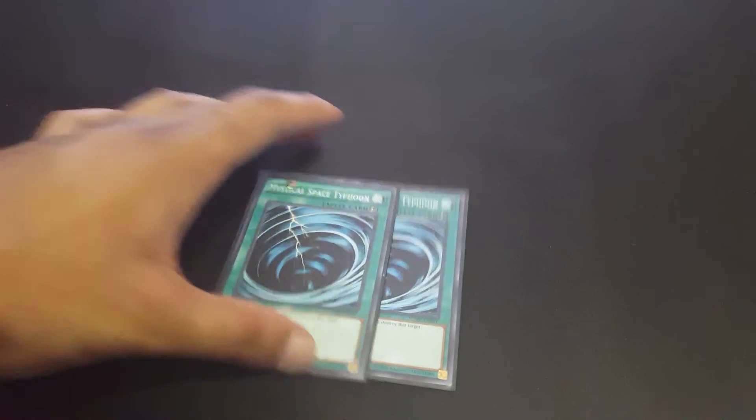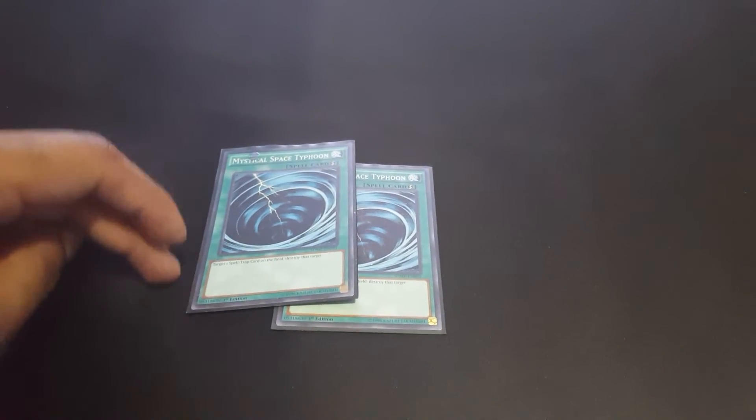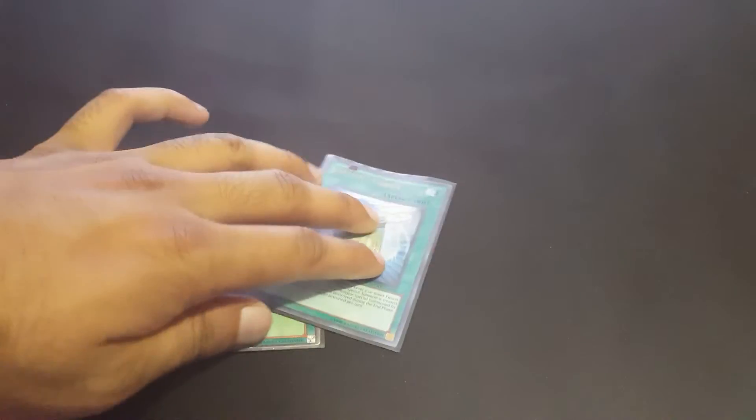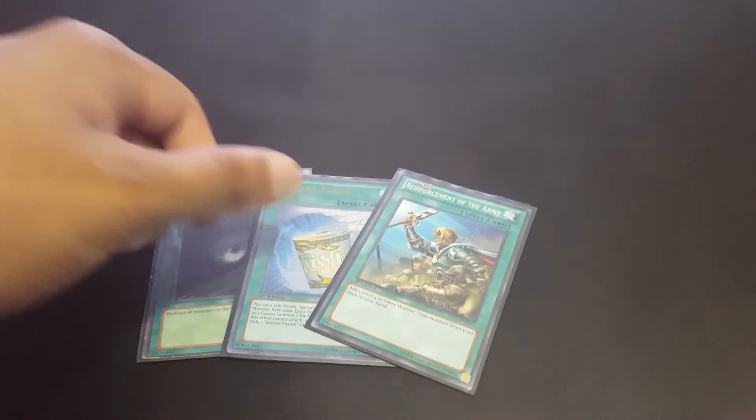Pretty troll card. Then we play two MSTs to get rid of opponent's back row — thinking about switching this to two Twin Twisters because I really don't like dealing with opponent's back row. Then we play one Dark Hole, one Instant Fusion, and one Reinforcement of the Army.